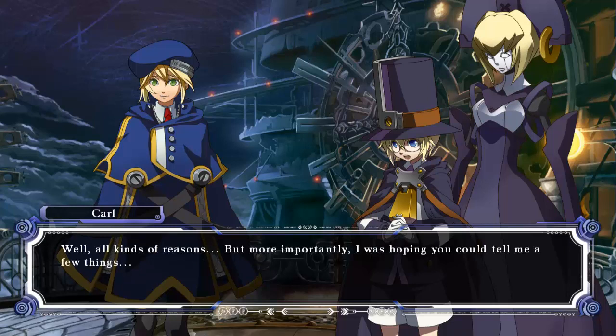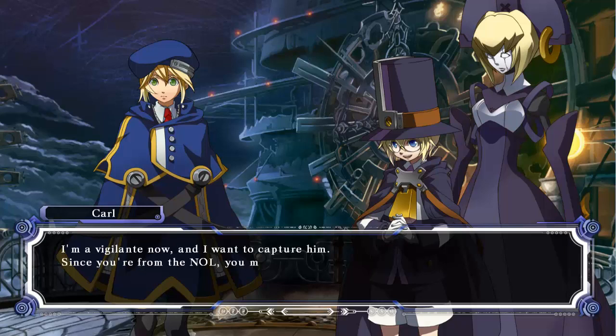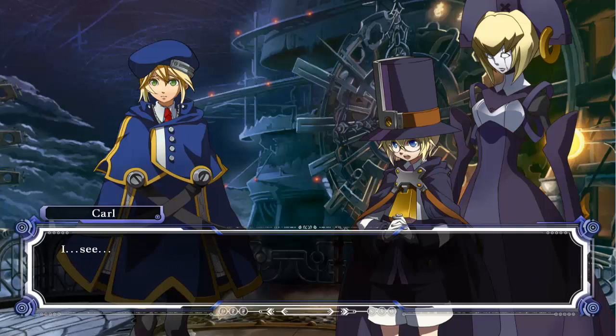But more importantly, I was hoping you could tell me a few things. I'll see if I can help. What did you need? I need information on Ragnas the Blood Edge. I'm a vigilante now, and I want to capture him. Since you're from the NOL, you must know something about him, right? I'm sorry, Carl. That's a secret, so I can't tell you. I see. But if there's anything else I can help you with... No, it's okay. I guess there's no helping it then. I'm sorry.